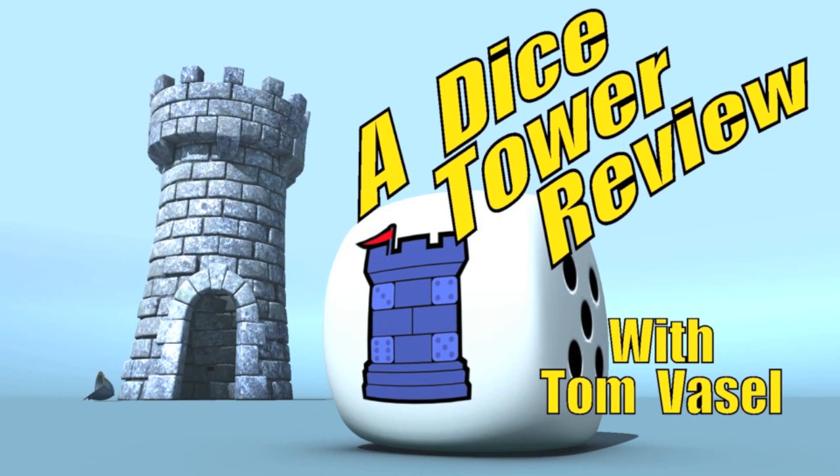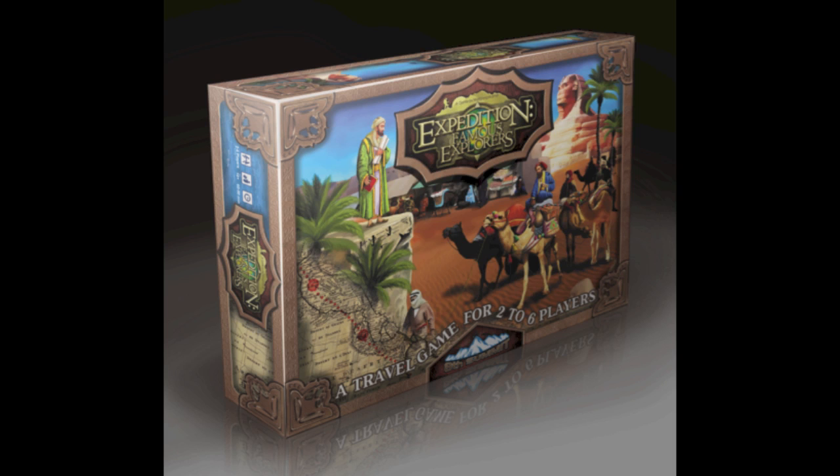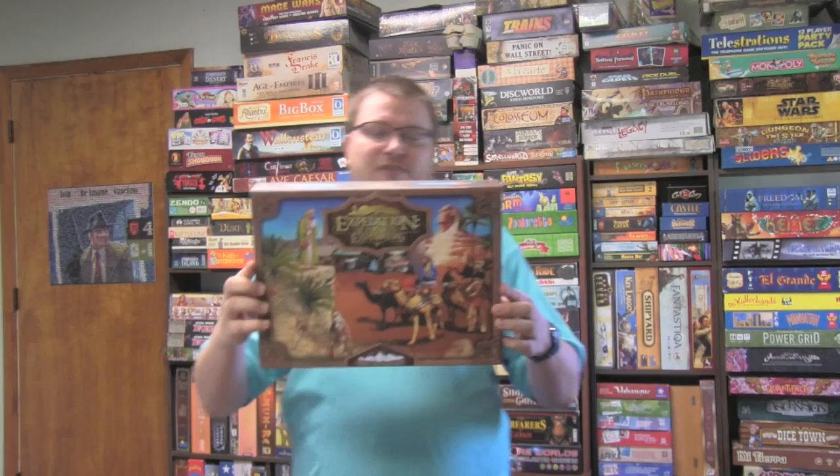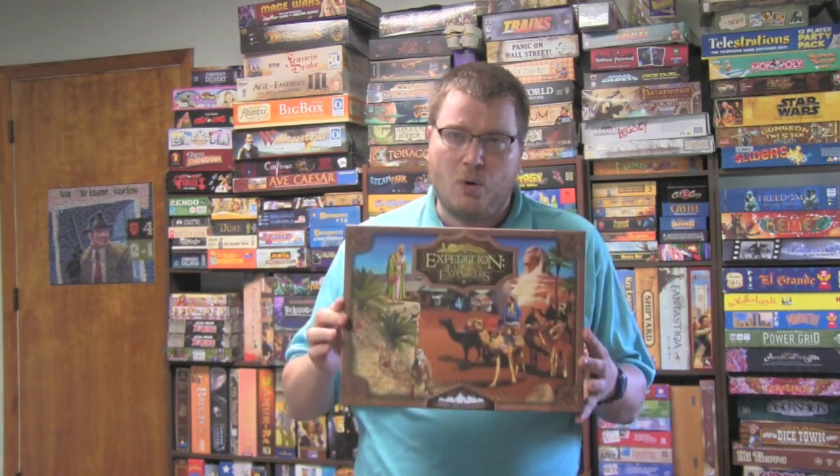It's time for another Dice Tower Review with Tom Vassell. Stefan Feld and Uwe Rosenberg are the big name designers today, but Wolfgang Kramer was once the biggest name in board gaming, and still should be because his games are quite good. One game that he made in 1996 was Expedition, and I never had a chance to play it back then, but I heard many good things about it. It's now been redone by 8th Summit, and it's called Expedition Famous Explorers.